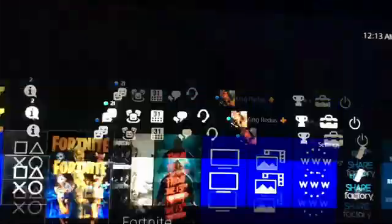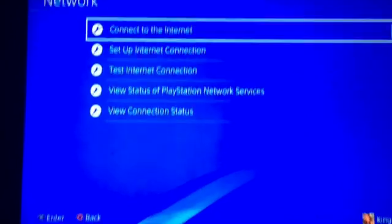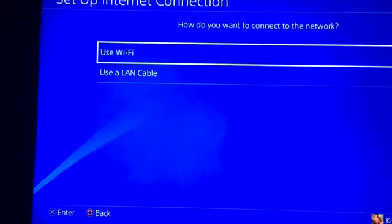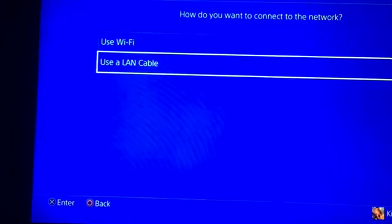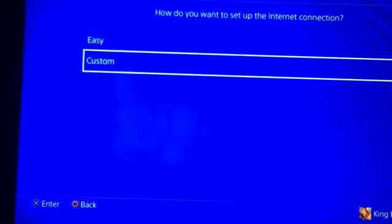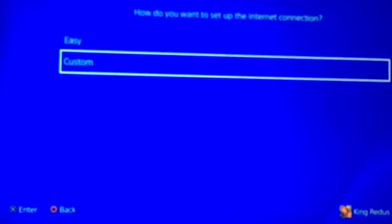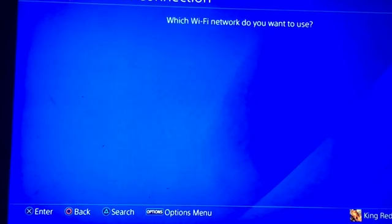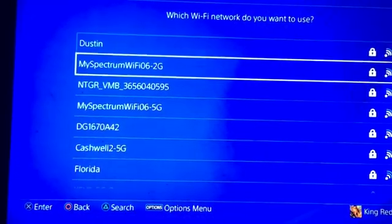So, looking at my setup, first thing I want to do is go to Settings, go to Network, click Setup Internet Connection. You guys can click Use Wi-Fi or Use a LAN cable, whichever you're using. I'm using wireless internet. You guys want to hit Custom — not Easy. Make sure you guys hit Custom. Click your internet.